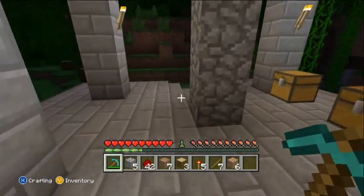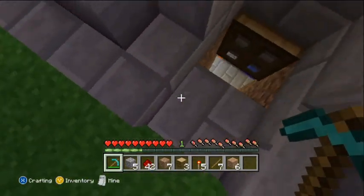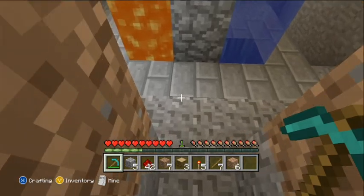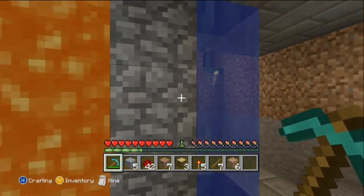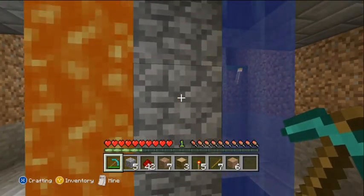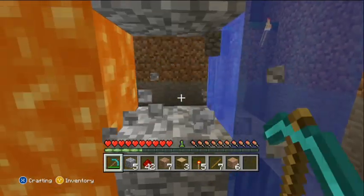This is not exactly my design — I found this design online. What we got down here is lava and water, and when they mix they make cobblestone. So what you can do is you dig this and you just have an unlimited supply of cobblestone.